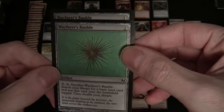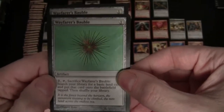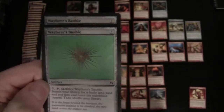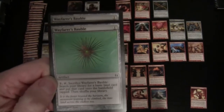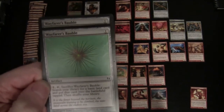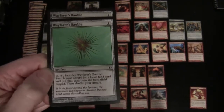With Wayfarer's Bauble, it costs one to cast but two to activate. You also have to sacrifice it, and when you do you can find a basic land — in this case a mountain — and put that card onto the battlefield tapped. So you won't be able to use it to generate mana, but it will activate any landfall abilities, and there are two of those.